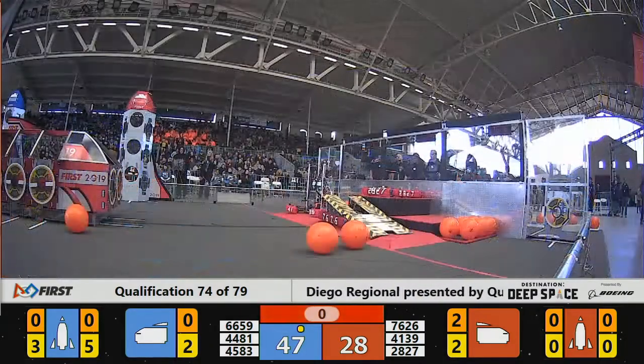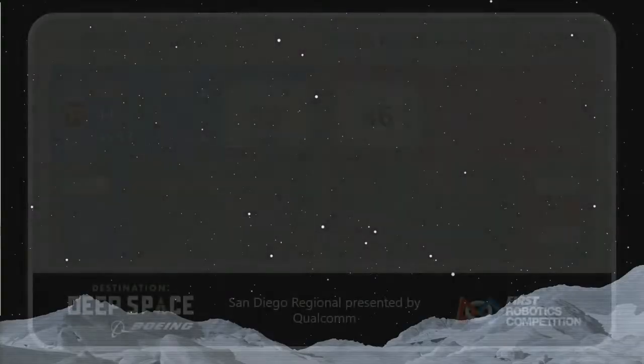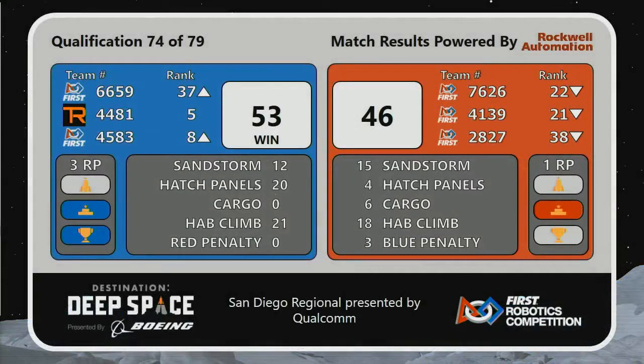Still a very close match as the buzzer rings on match number 74. It's going to be the Blue Alliance winning this one. Final score, 53-46. Blue Alliance picks up two ranking points for winning the match and a third ranking point for docking the HAB. Red Alliance also picks up one ranking point for docking the HAB.